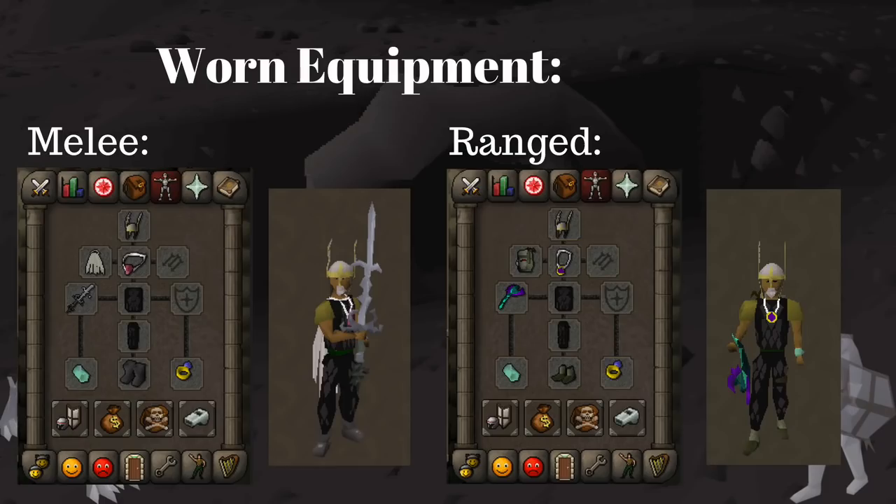Here's an example of what my worn equipment looks like. Make sure to have some sort of enchanted Dragonstone jewelry or another teleport that allows you to teleport up to 30 Wilderness. I'm using a Slayer Ring — it is incredibly important and will make getting away much easier, since not every PKer will Teleblock you.